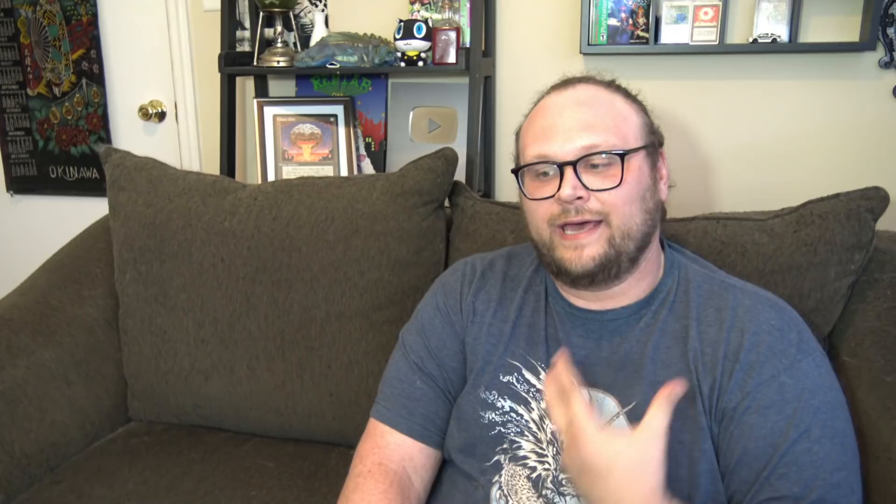Good game, opponent. That game perfectly encapsulates what the deck is trying to do: do these treasure-generating plays in the early game — play your creatures, Deadly Dispute, Kalein, Magda, whatever — just your treasure producers. In the mid-game, you'll be able to play those Goldspan Dragons ahead of schedule to put your opponent on the back foot. And from then on, even if your opponent gets ahead, you can use things like Orcus or Agadeem's Awakening to get back on board and finish the job.